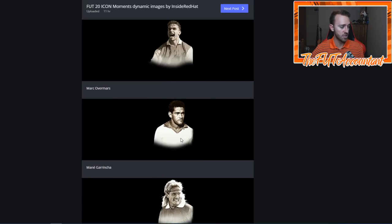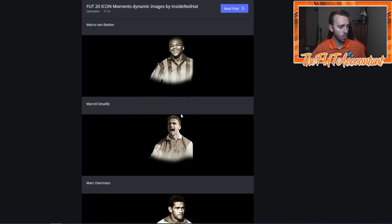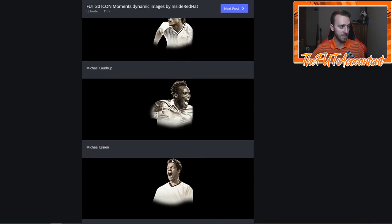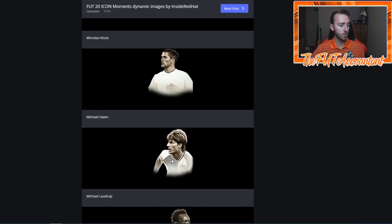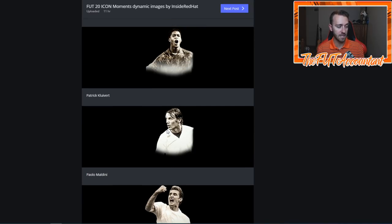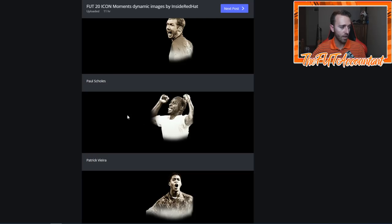There's Luis Hernandez, Garrincha, Overmars, Desailly, Van Basten — and as you can tell right away, this Van Basten is a different image than what he had last year on his card. So the ones we had in FIFA 19, some of them are going to be different as well. Maldini — that's definitely a different picture than last year. Kluivert — different picture. Vieira — look at that dynamic image of him literally just flexing. That's absolutely dope. These are going to be all brand new Prime Icon Moments this year.